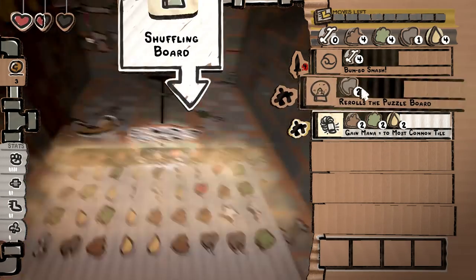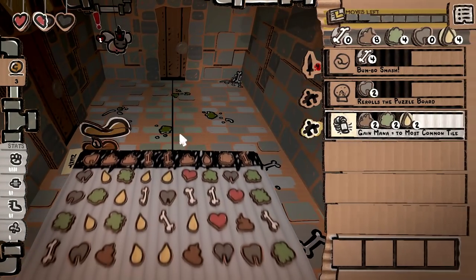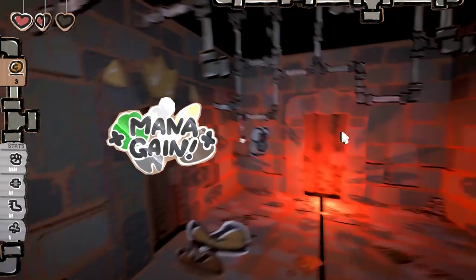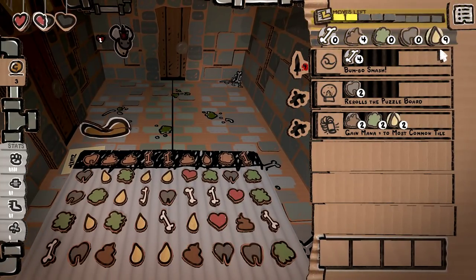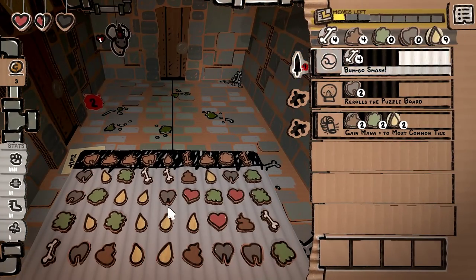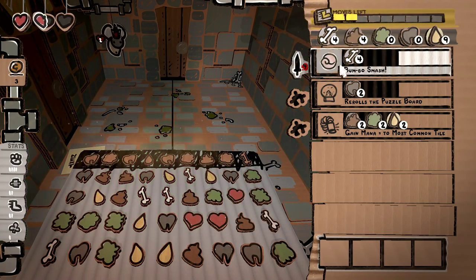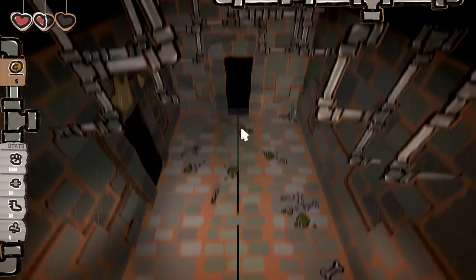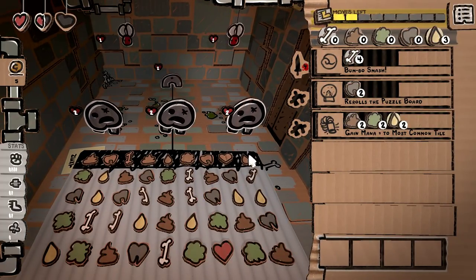We can do this twice to see if anything just connects. Gain mana equal to most common tile — I can only imagine it means nine. We'll see. We got a maximum of nine. Somebody told me — and this is a little goofy — there's a maximum of nine mana but it doesn't tell you that anywhere. Okay, we have the kill, but I just need to style on this guy because I'm mad that the Pupu blocker didn't work. It's a pretty nasty room — a lot of stuff to deal with immediately.